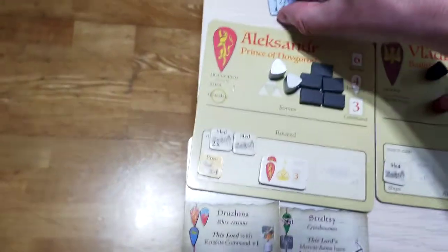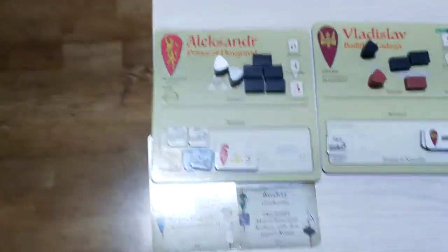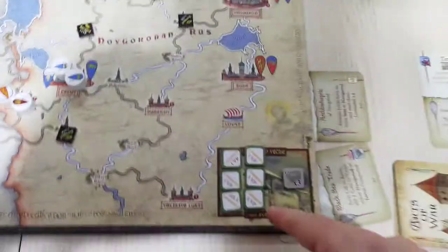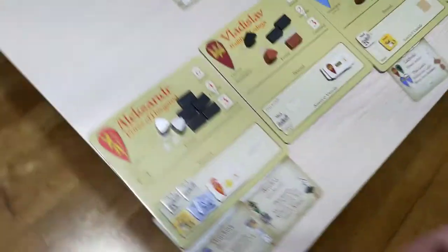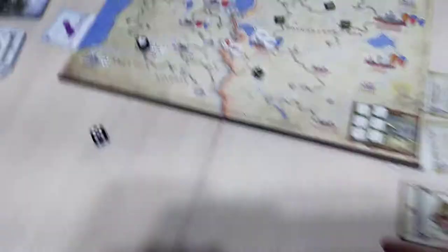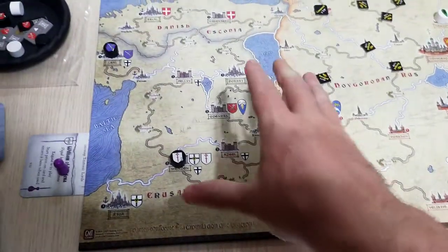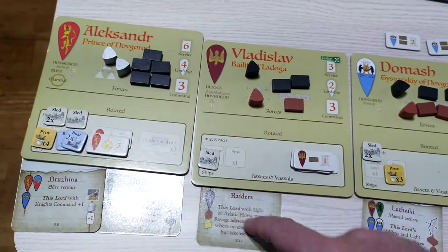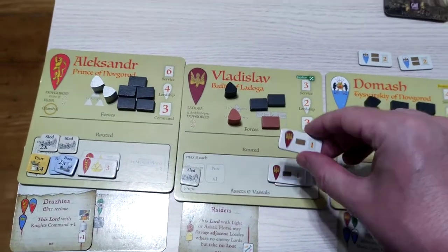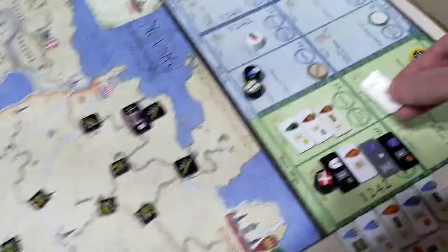I'll put three boats on Alexander's mat because Rasputitsa is coming. I'm not going to muster Andrei — even though he's ready, I still prefer to delay him to gain a little more victory points that way. For Vladislav, he's going to get the raider's capability. That could be useful to go Ravage and gain even more victory points. That's one lordship used, and I still have one more, so I'm going to take the militia.